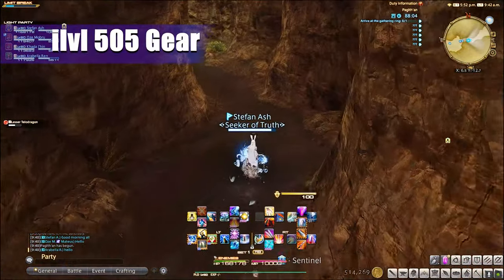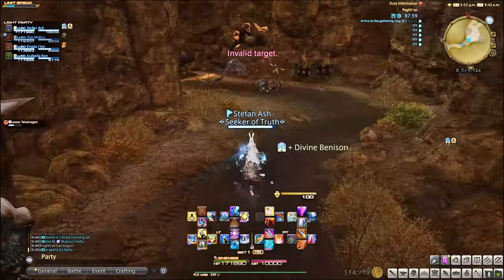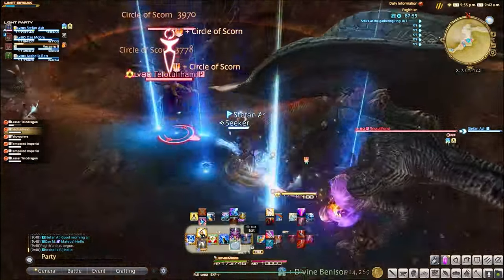If you really don't want to work or think at all, the new dungeon will drop item level 505 gear. Just keep running this until you get all your pieces — this is truly for the casual player.